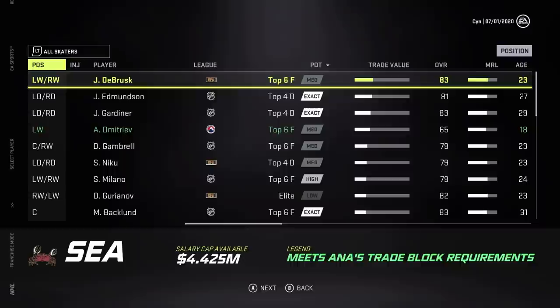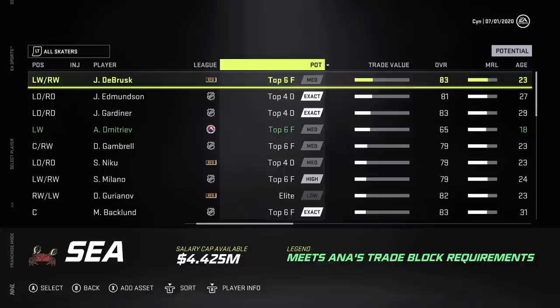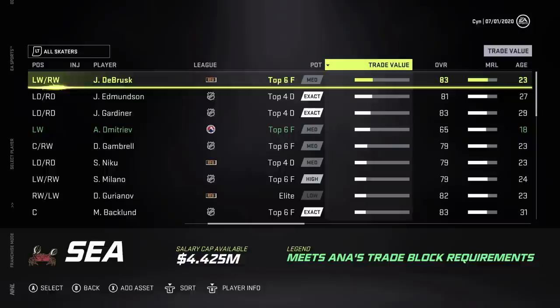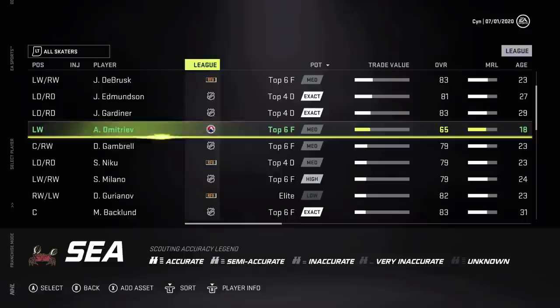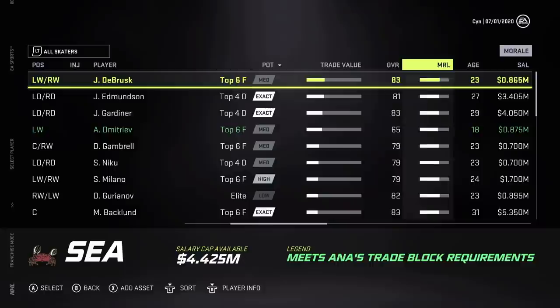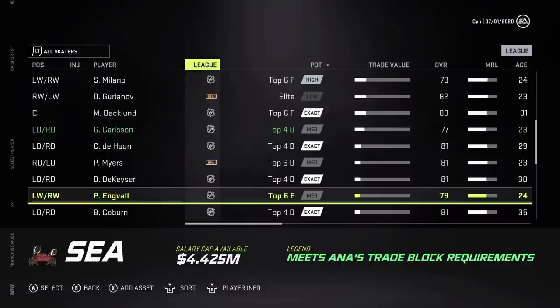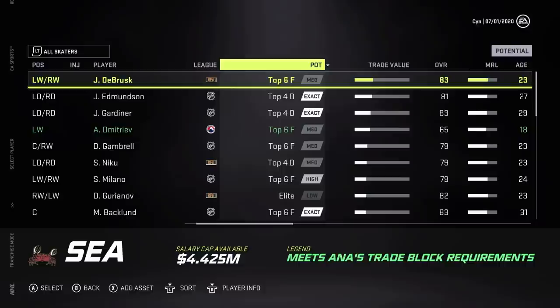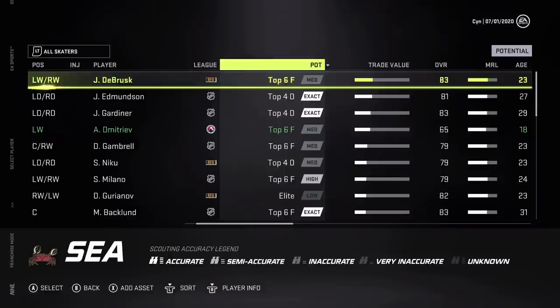Oh my god, I can trade though — I was losing it. We can move DeBrusk if we want to. He wanted a stupid amount of money. We could actually make some trades, load up on picks, grab some garbage players — the values here are not bad at all. DeBrusk has a mid 80s upside — we could get a first for him. Load up on tons of first-rounders, get the best scouting squad we can. You guys let me know what you think. The expansion draft and first entry draft are in the books — Seattle Dancing Crabs entering the NHL, ready to take over!